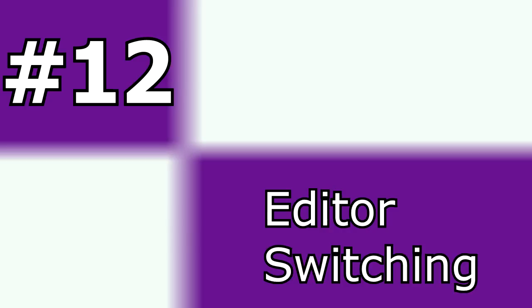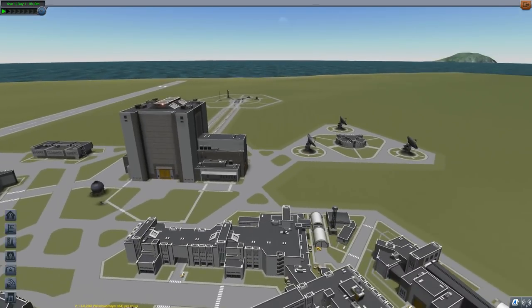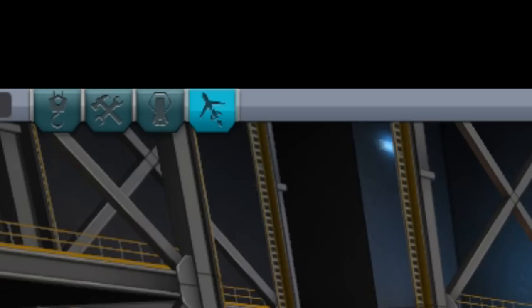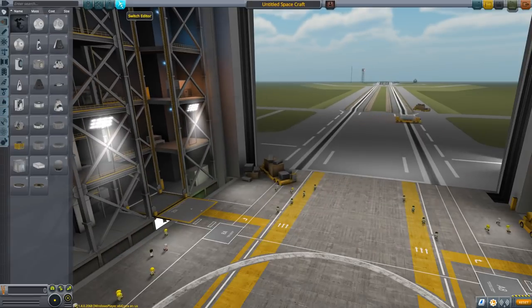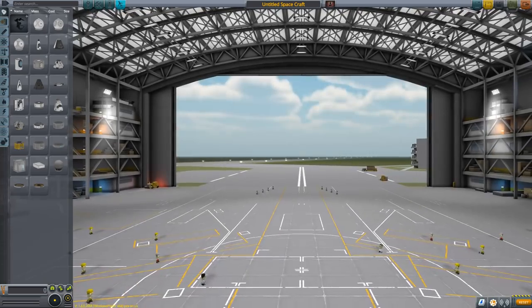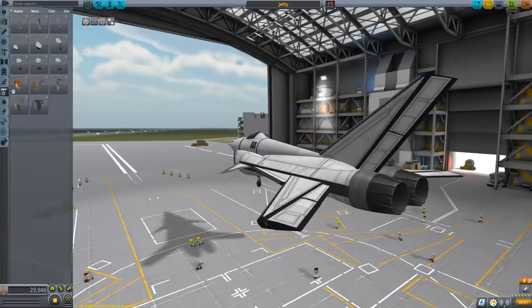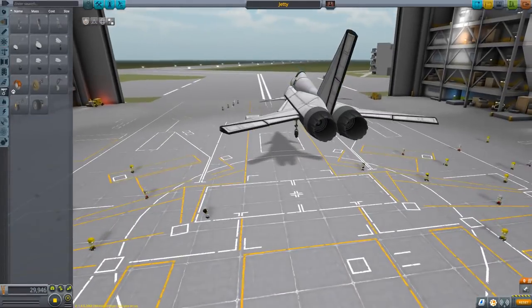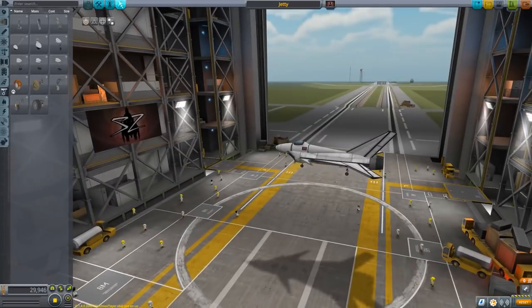Number 12: Editor Switch. One of the first things I noticed when starting to experiment with KSP 1.4 was a new button in the editor. You can now seamlessly switch between the Vehicle Assembly Building and the Space Plane Hangar. This is great news for someone like me, who likes to design big space cruisers in the hangar but then adds boosters to them to get them into orbit within the VAB.